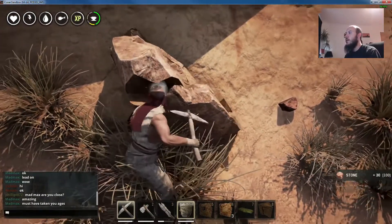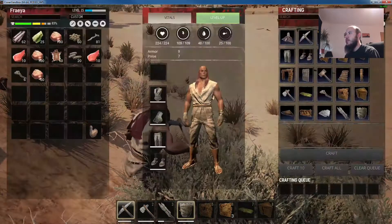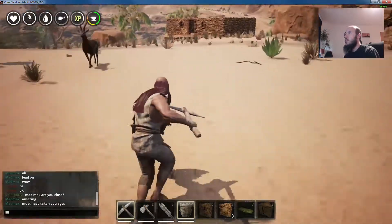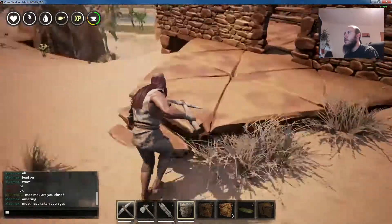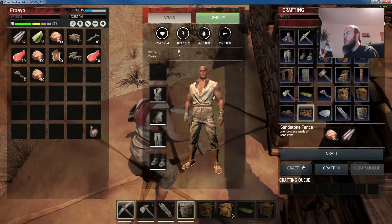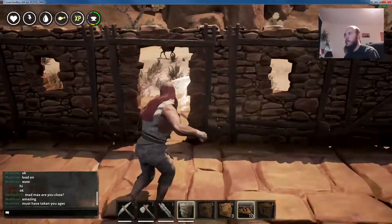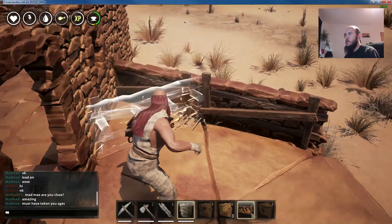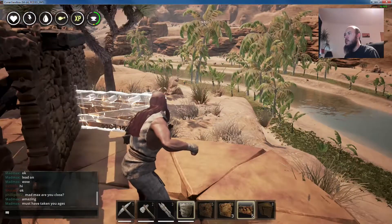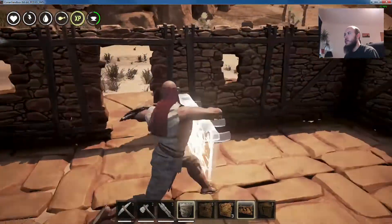You can repair things directly from the hotbar if they're broken - just press the corresponding number. But you can't do that for clothes unless you put all your clothes on the hotbar, which is a nightmare. Let's repair our sword too. We need nine fence pieces so let's make ten. There's no real practical benefit to having an entrance way like this - it's purely for aesthetics. I like places that look nice, so you might as well make somewhere that looks nice. We'd probably better build a door as well.